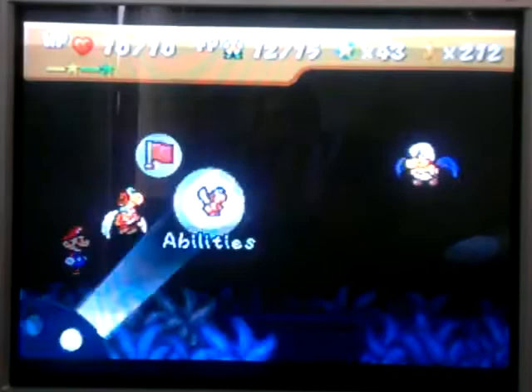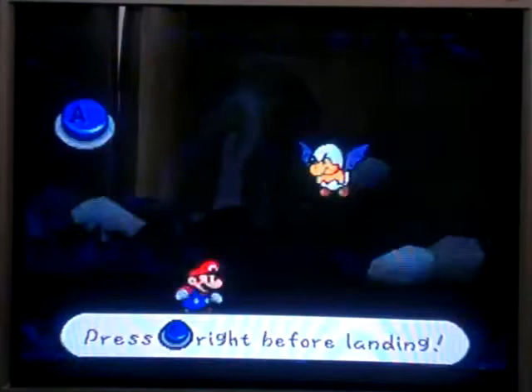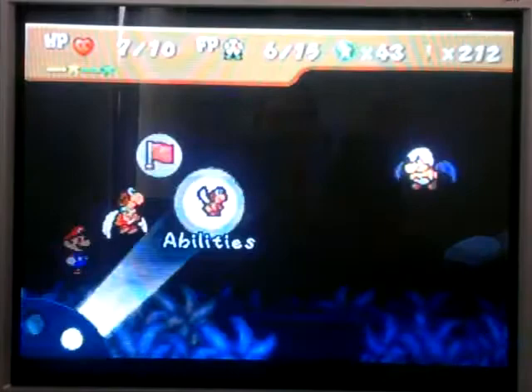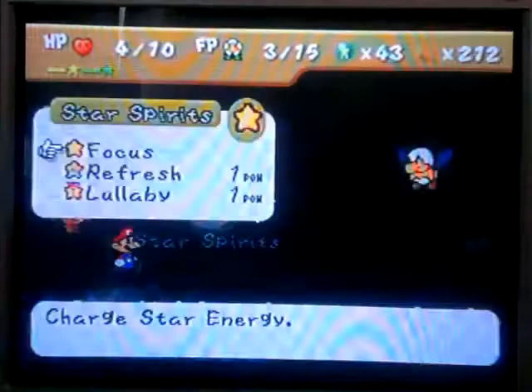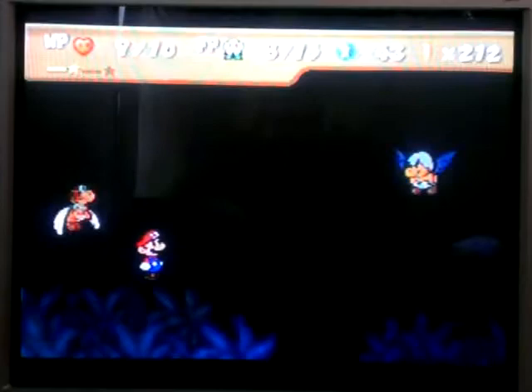Power bounce is going to be useful, and para-carry shell shot is going to be useful too — build up the damage. His attack is pretty easy to dodge. Just keep power bouncing and air shotting away. He does have a defense of one, so you can't use Bow — she won't do enough damage. Or I could have used the charge technique I did with Goombario, but I decided this would be safer. I'd have to mix it up a little so you don't get bored.